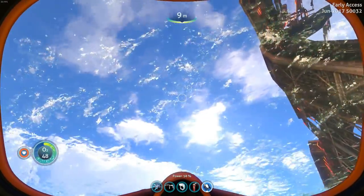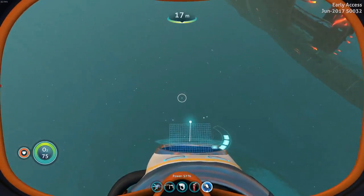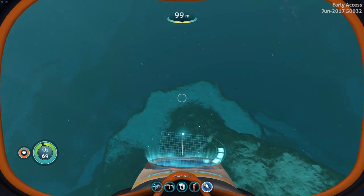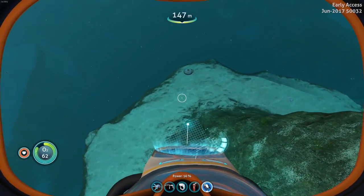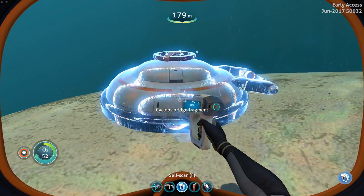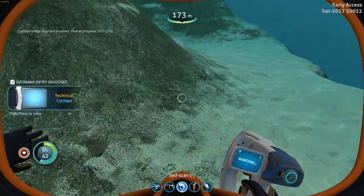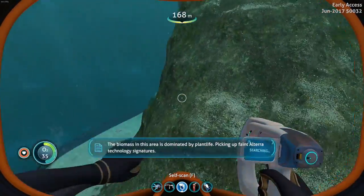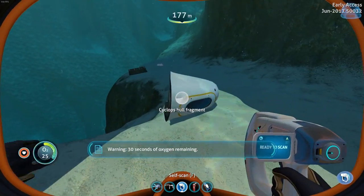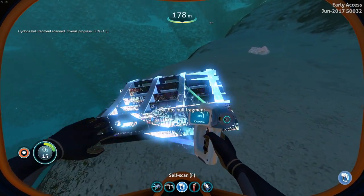At this point I should have had a high capacity oxygen tank so we can get really far down here. But also I think there's like a limit on your person's limitations on how far down they can go. What is this — what is this? Cyclops bridge fragment! Okay, one of three. Let's keep an eye out for the rest of those pieces. Oh hey, look at there — cyclops hull fragment! Oh, that's a completely different piece — hull fragment, that's sweet.